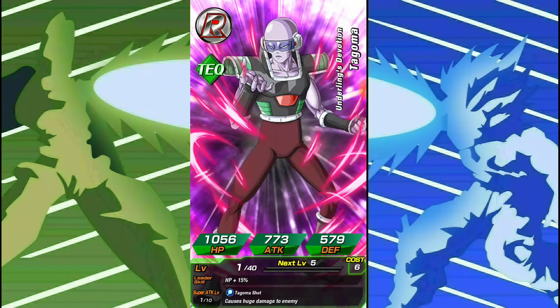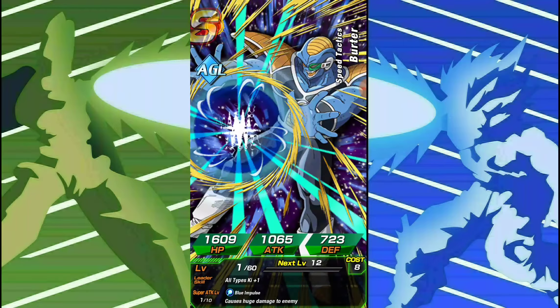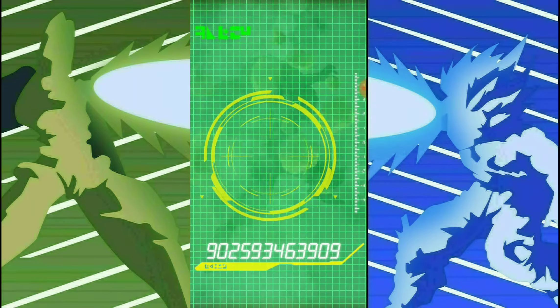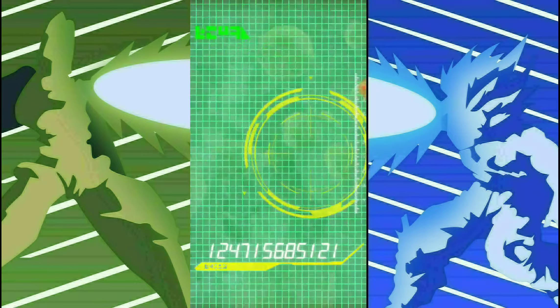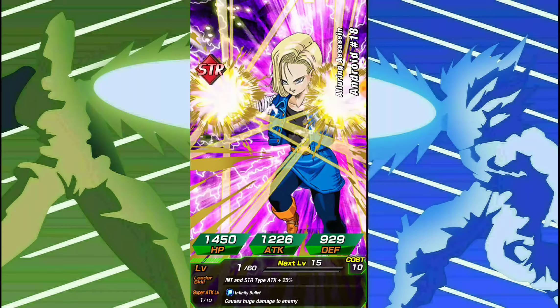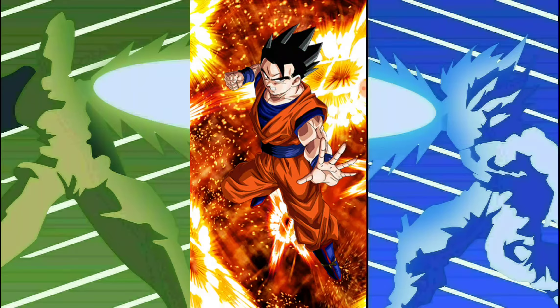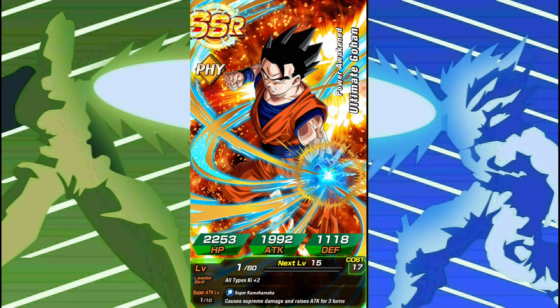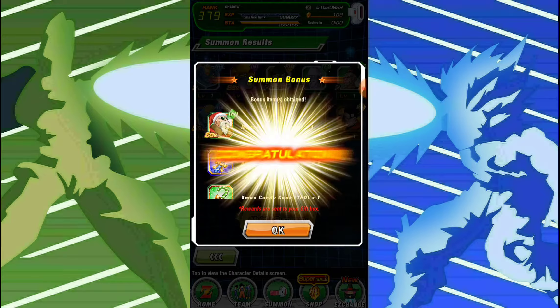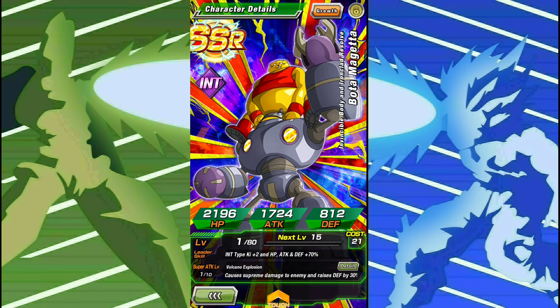That's definitely good. Let's see if we can get anything else. Yeah, definitely a good start. I think this next one's a GSSR — it's Physical Ultimate Gohan. It's not the worst thing in the world because he does get an easy awakening, so that's good to have a dupe of him. Let's lock up Bodomageta. We get another Santa Maroche.